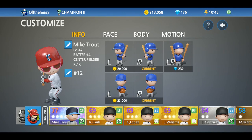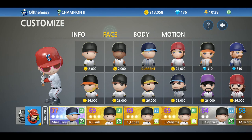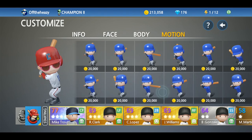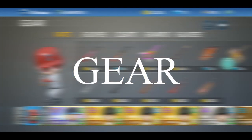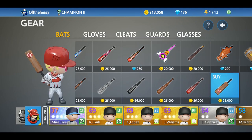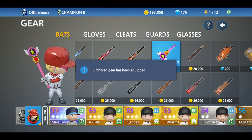The custom tab will let you customize each player. You can change the player's name, their jersey number, and add cosmetic appearance items. Everything you buy here is purely cosmetic and will not affect any attributes of your players — they just make them look cool. The gear tab is similar: you can also buy cosmetic gear for your player to have some swag while playing. Anything you buy there will also have no impact on the player's attributes.